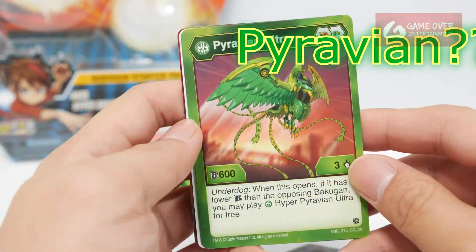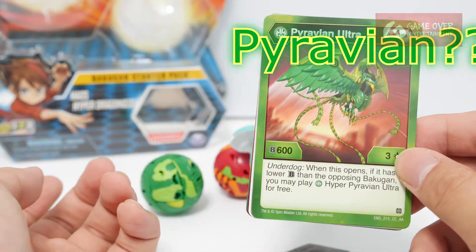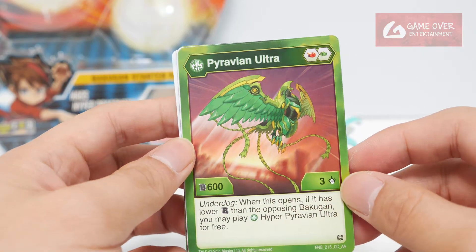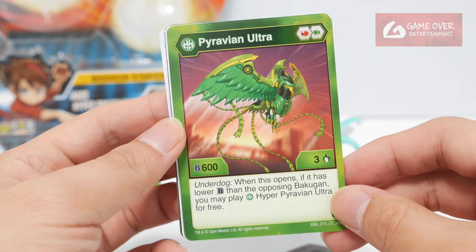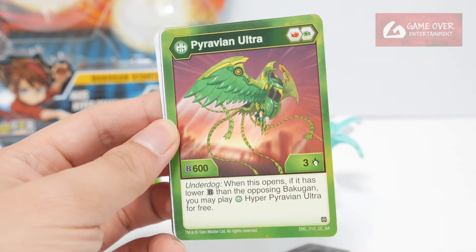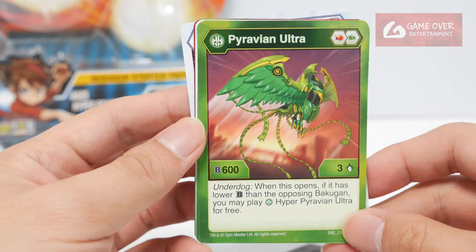Pyravion. Seems they gave a wrong card — this is Ventus Pyravion Ultra. It's supposed to be Ventus Mentanoid. Anyway...